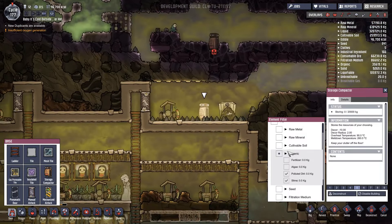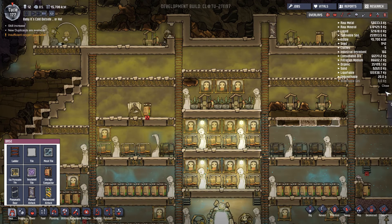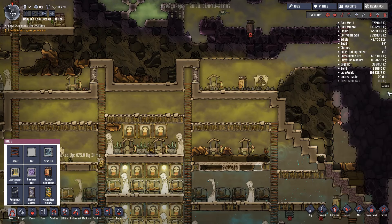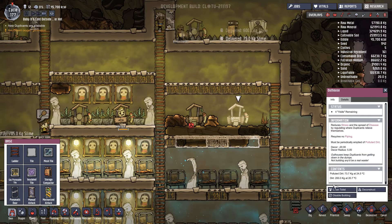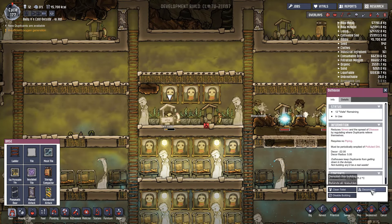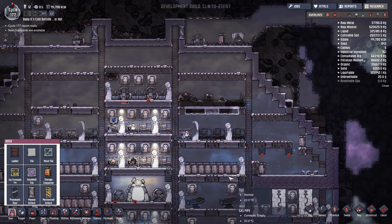Organic polluted dirt, slime, make that priority six. That needs to be deconstructed, and that needs to be deconstructed. That compost needs to be deconstructed. Deconstruct these two outhouses up here - deconstruct and deconstruct. Cool. They're off to bed again - just slackers, they just love being in bed.